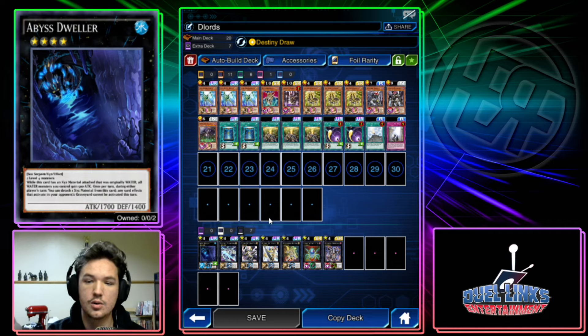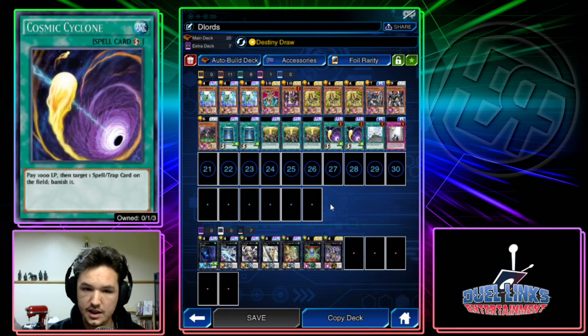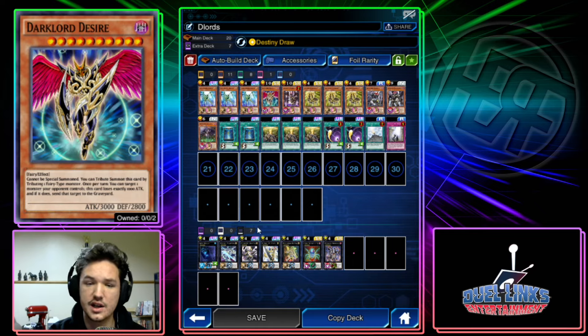Book of Moon is a tech card — it's probably one of the best going-second cards in the game right now. Chalice is a decent replacement but you really need Book of Moon. Cosmic Cyclone is back removal; you could replace it with Forbidden Lance or Mystical Space Typhoon, but Cosmic Cyclone in my opinion is just the best, and it also helps you proc Destiny Draw, which is really nice.